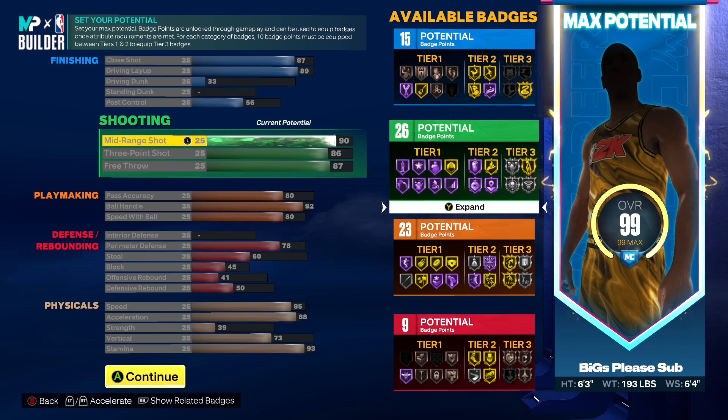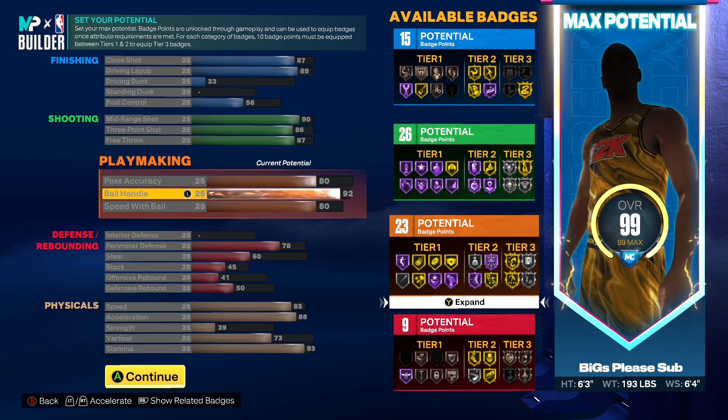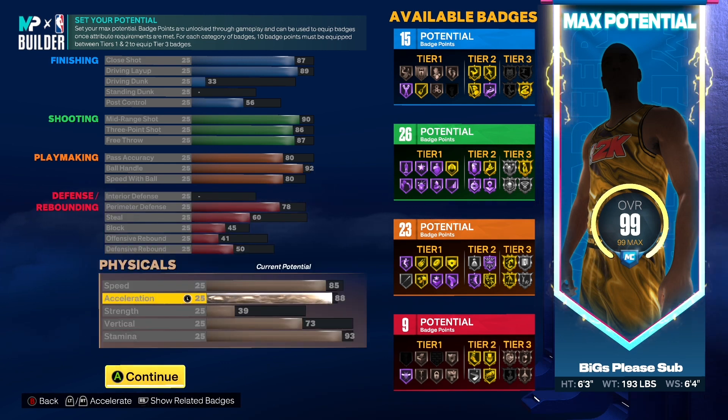You get 15 finishing badge points, 26 shooting, 23 playmaking, nine defensive. Now 90 mid-range — you will be going crazy — with an 86 three-ball, 89 driving layup, you will be able to finish. And then 92 ball handle. This is where it goes crazy — you do have Hall of Fame Quick First Step.